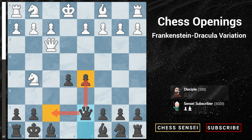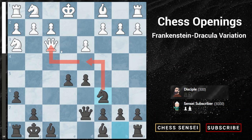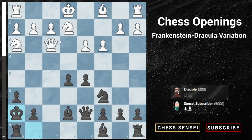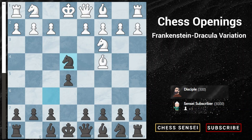Our pieces might seem awkward at the moment, but the computer evaluation shows minus 0.7, meaning black is already better. After white develops with pawn to d3, we play pawn to h6 — similar idea, kicking away the knight and creating a king escape route. After the knight retreats, we play knight to c6, then knight to d4 with threats. If white plays pawn to c3, we develop with bishop e7, then rook to f8 for a comfortable position with a nice center pawn and well-placed pieces.